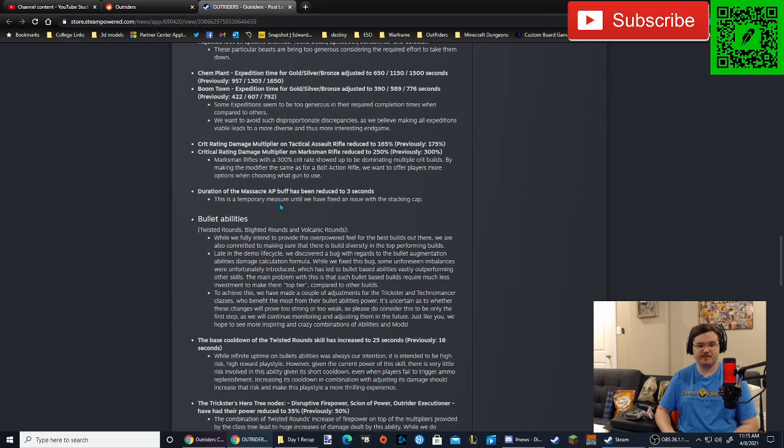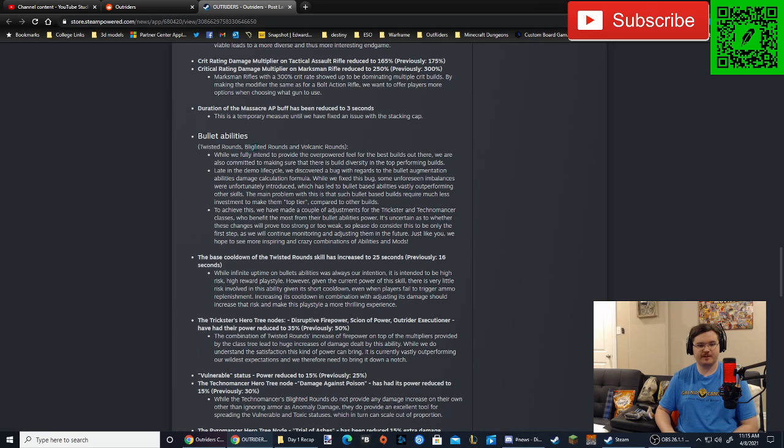Duration of the Massacre AP buff has been reduced to 3 seconds — this is a temporary measure until they have a fix for the stacking cap. Regarding bullet abilities — Twisted Rounds, Blighted Rounds, and Volcanic Rounds — while they fully intend to provide the overpowered feel for the best builds, they are also committed to build diversity in top-performing builds. Late in the demo lifecycle, they discovered a bug with the bullet augmentation abilities damage calculation formula. While they fixed this bug, some imbalances were unfortunately introduced, which led to bullet-based abilities vastly outperforming other skills. The main problem is that bullet-based builds require much less investment to make them top tier compared to other builds. They've made adjustments for the trickster and technomancer classes, and they note this is only the first step.